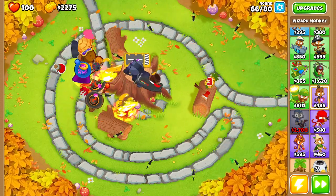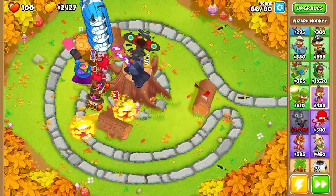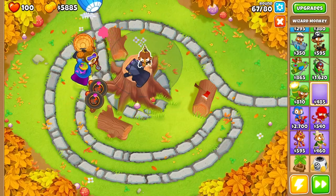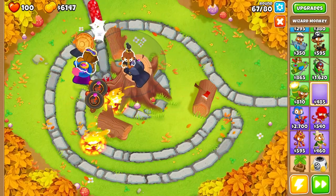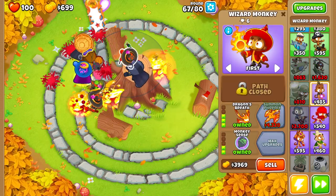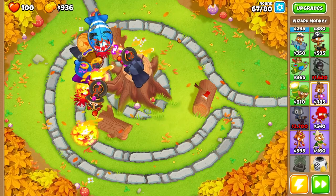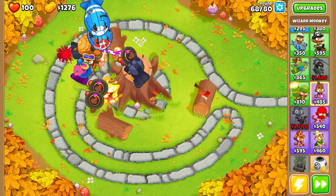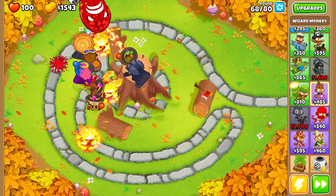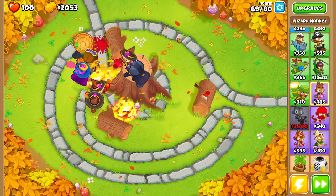We're at round 66 and we pretty much have all the towers we need. We can remove the Monkey Ace and place down another Wizard Monkey, upgrading it to Dragon's Breath with Monkey Sense. No balloons should make it through — we have all the MOAB damage covered and the solo balloons covered with the three fire Wizards.